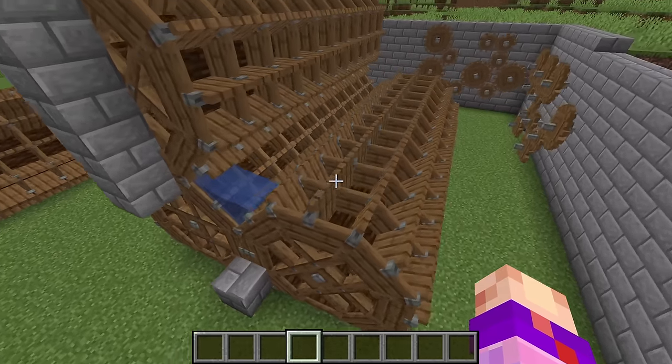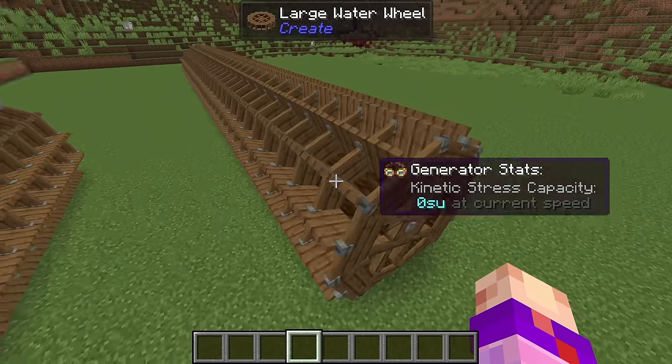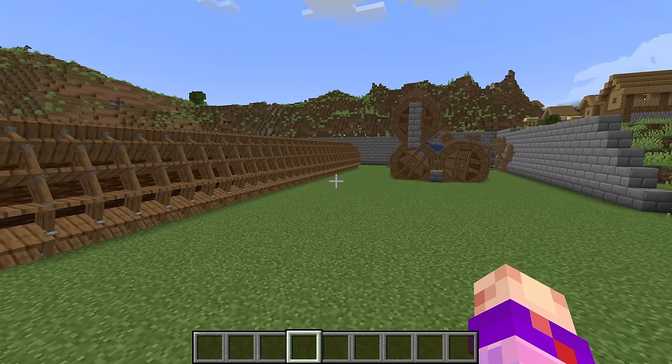This is a clever way to mitigate the lag of flowing water and compact your setup. By the way, this is the amount of space you would need for water wheels to produce 16,384 stress units, or if you line them up all in a straight line, this is the amount of space you would need for 16,384 stress units.